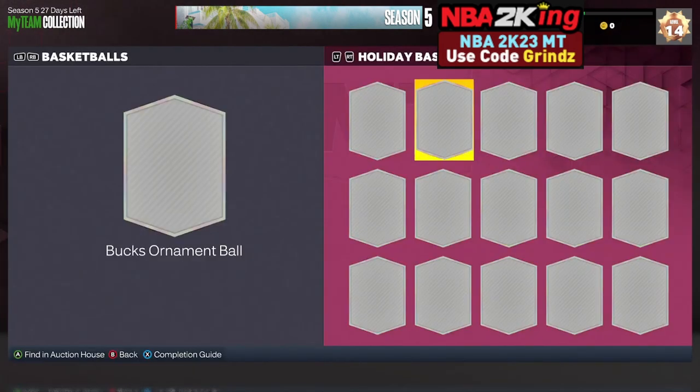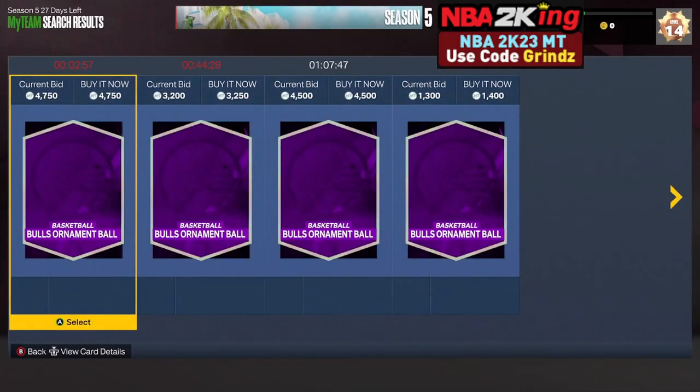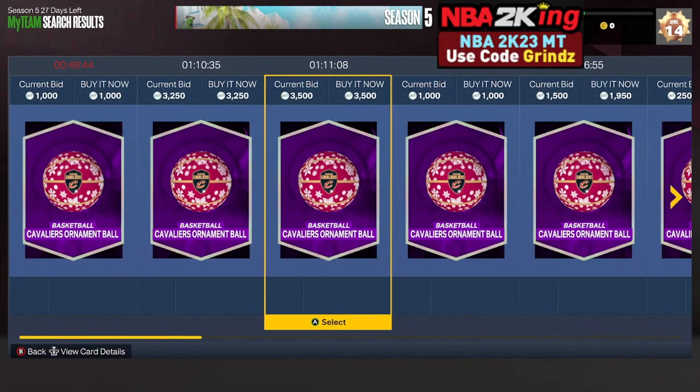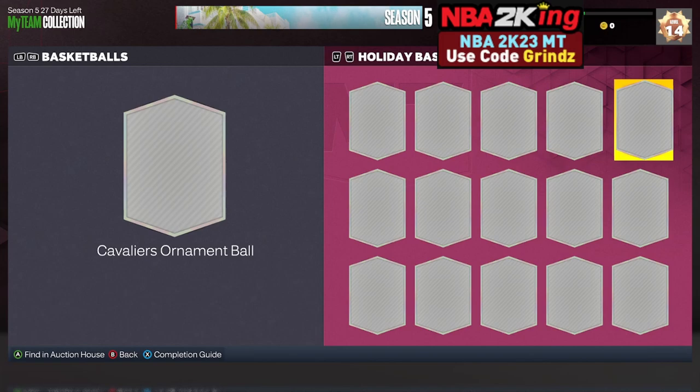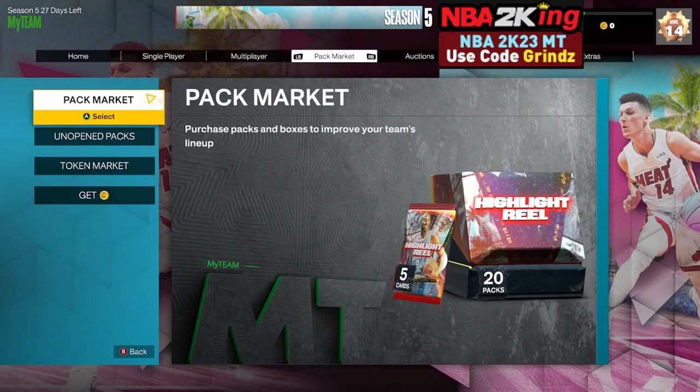You've got all these ornament balls — the cheapest ones ever go for around 700, but you can sell every single one of these for 800 MT. Some of them are more rare and you can get a little bit more, but it's 800 MT for every single two tokens you spend. They break open easy.